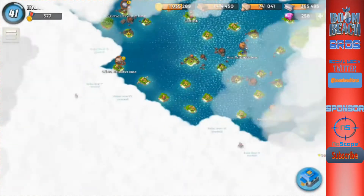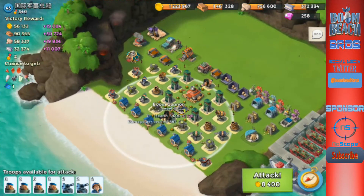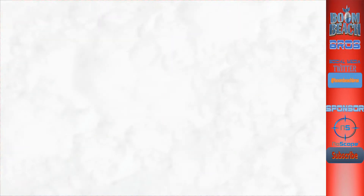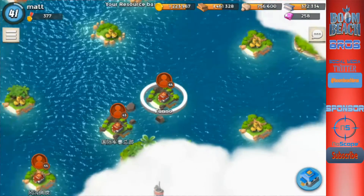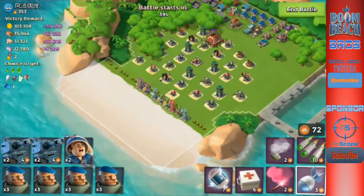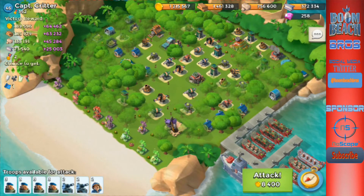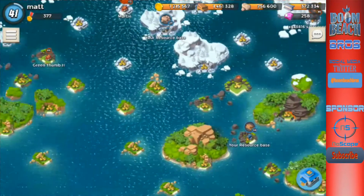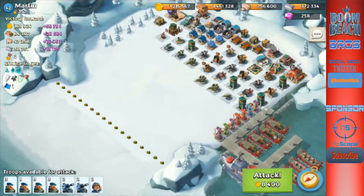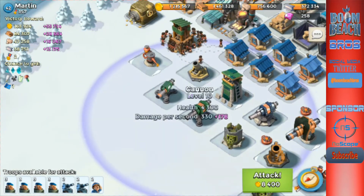Flare to win — look at all that gold, so beautiful! Make sure you guys hit that like button for one more. Let's go find a base to attack. Base 44 — no, I'm not going against the doom cannon, I don't like it at all. Captain Critter — okay, we got this one guy we looked at earlier, yes it is.